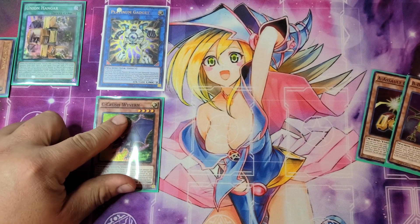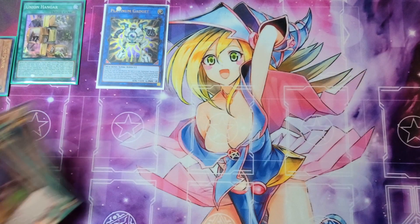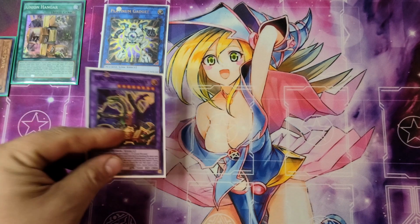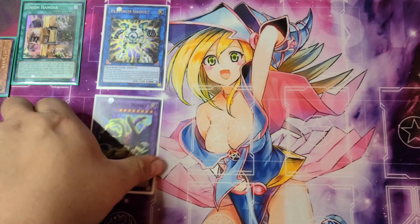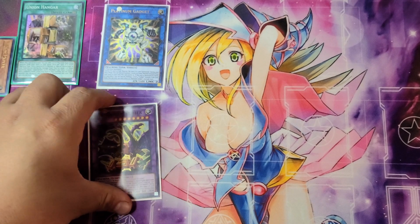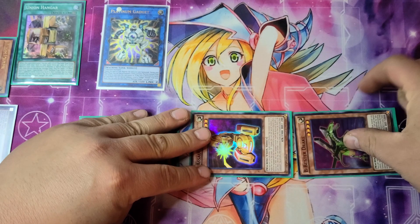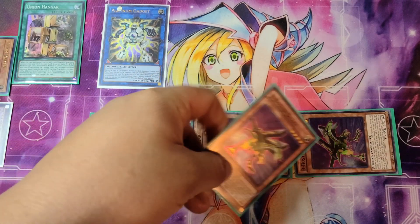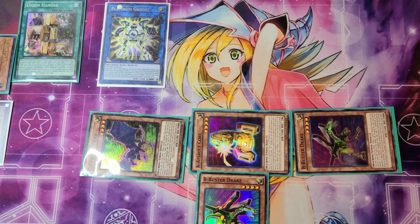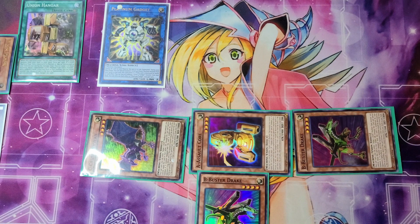Next you're going to activate Platinum Gadget's effect to special summon C Crush Wyvern to a zone that it points to, and from here you can go into your ABC Dragon Buster to make a pretty decent board off of one card. Platinum Gadget is easy to attack over, but on your opponent's turn you can use the effect of ABC Dragon Buster to send itself to the graveyard and summon out A, B, and C. Then, since it's a new turn, Union Hanger can activate to get an ABC piece attached to one of your ABC monsters. It's a way to flood the board, and having ABC Dragon Buster's discard effect available is really nice. Let's go ahead and move to the next combo.